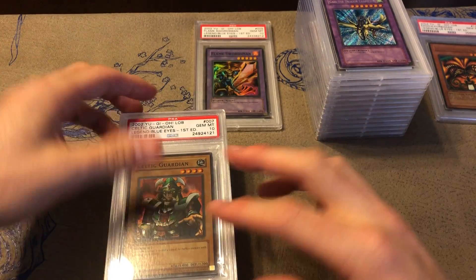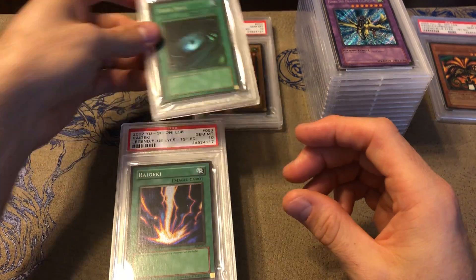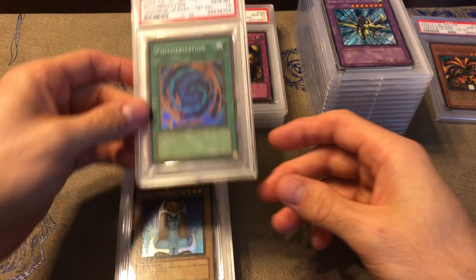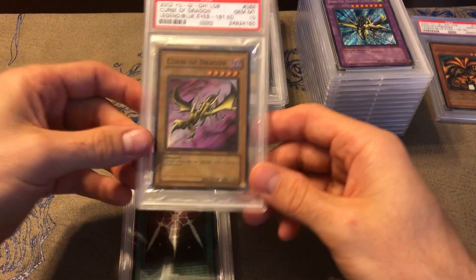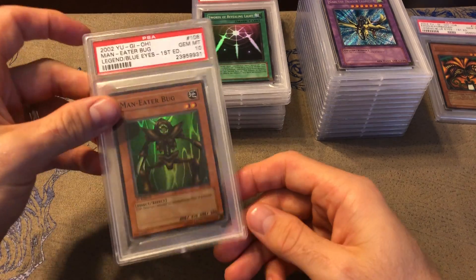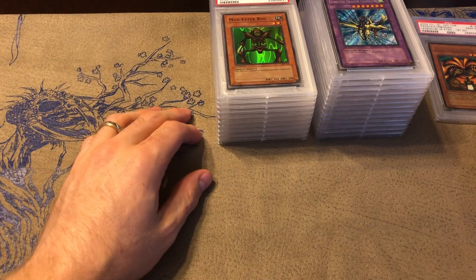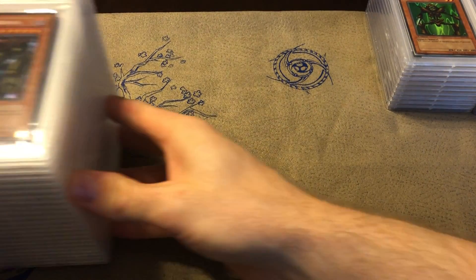Then we got the supers: Flame Swordsman, Celtic Guardian, Dark Hole, Right Leg of the Forbidden One, Trap Hole, Polymerization, Mystical Elf — pulled that way too many times — Curse of Dragon, Swords of Revealing Light — another card I've pulled way too many times — and Man-Eater Bug. That is the super rares from Legend of Blue Eyes, and that rounds out the entire list of holographic cards from LOB, all in PSA 10, all first edition, most of them first print.